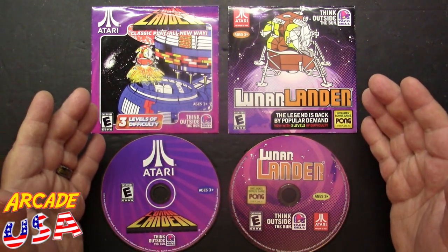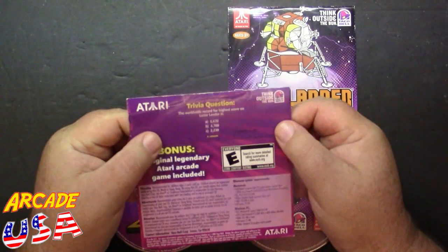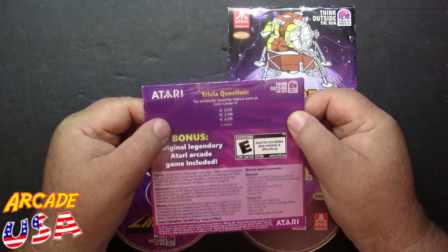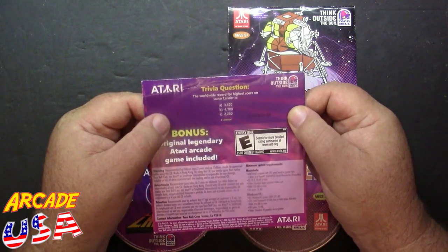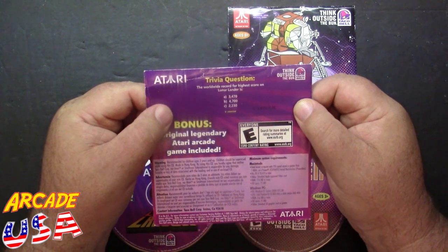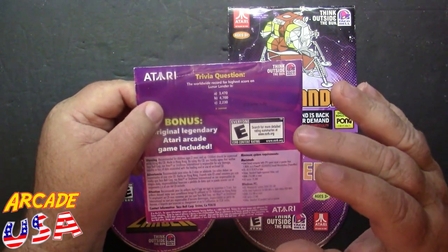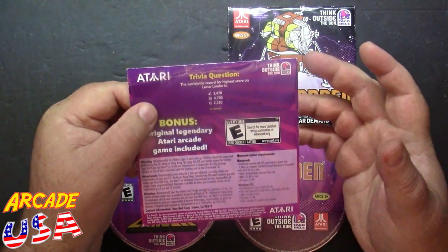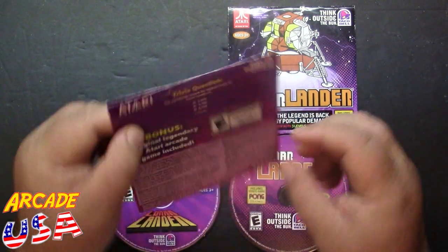Just like the other Taco Bell games, there's trivia and stuff on the back. This one says the worldwide record for highest score on Lunar Lander is either A) 3,470, B) 4,700, or C) 2,230 — and the answer is A, 3,470. Now this is as of 2010 when this came out; I'm sure someone's probably beaten that score by now. Still kind of cool.